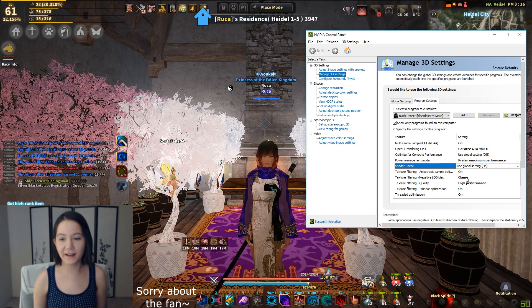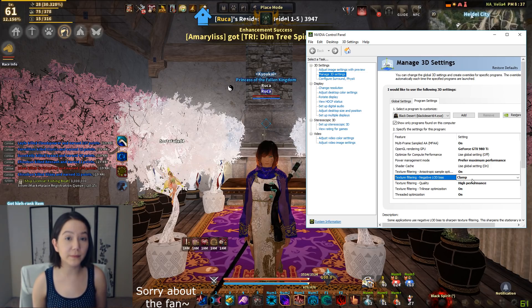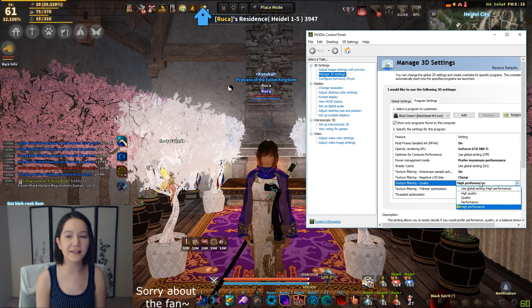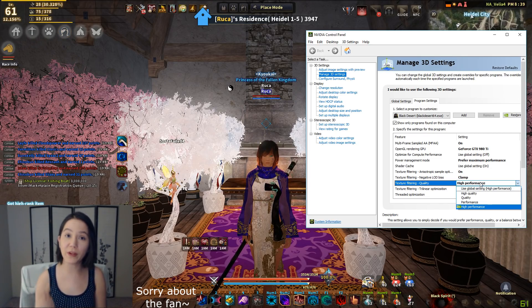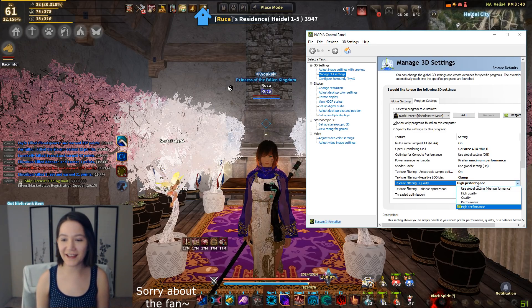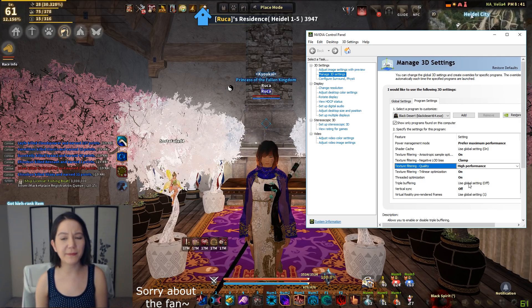Texture filtering — on. The LOD bias, I like clamp. People have it on allow, but I like clamp — I feel it works better for my BDO. Somebody probably can explain why in the comments, but I'm just sharing what I've tested. High performance — this is a moot point, because it can cause some pixelation. Some people like it on quality or just regular performance. I have mine on high performance, and on certain things like if the wind is blowing my tamer's hair, it looks really wrong. Trilinear Optimization on. Threaded Optimization on. Triple Buffering I actually have off — it seems to run better with the settings I currently have. And V-Sync off.